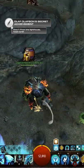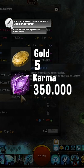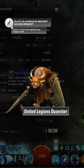Clue 1 — From the Lighthouse, Head North. You need to spend 5 gold and 350,000 karma for a map fragment that can be purchased from any United Legion's quester.